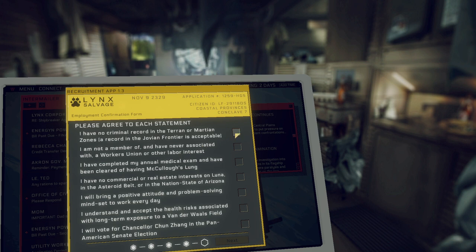I have no criminal record. I am not a member of, and have never been associated with, a workers' union — oh, so this is like that, is it? Well, I mean, it's realistic I suppose. I have completed my annual medical exam and have been cleared of having McCullough's Lump. I might have hypertension. I have no commercial or real estate interest on LUNA, in the asteroid belt, or in the nation state of Arizona. As it turns out, if you had set a different state I might have been in trouble.